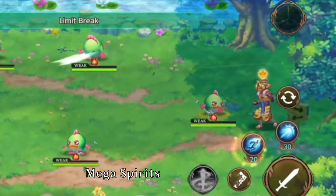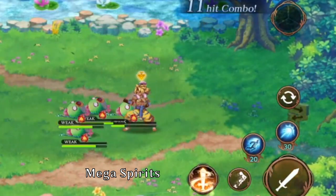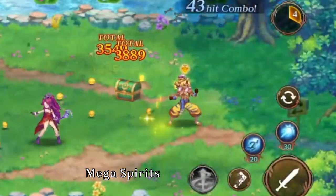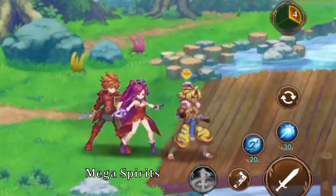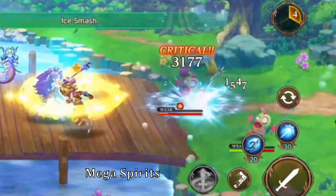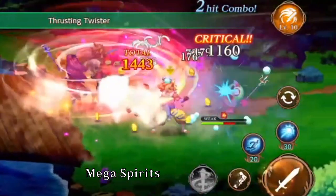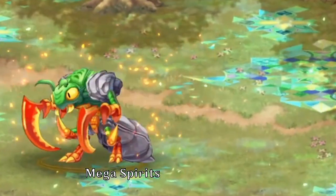Mega spirits — based on my speculation: on the top right there's a circle that slowly fills up in slices of pie. Once you get to a full pie — which is 10 points — it'll activate depending on the element of the first slice. So whatever element the top-right slice is, that's the element when it completes. The number represents the rarity of the memory gem equipped on that character when they use their special technique. My Kevin has a 4-star memory, Sumo has a 3-star, and Angela has a 3-star — every time they activate their special technique, it gets added to the pie.